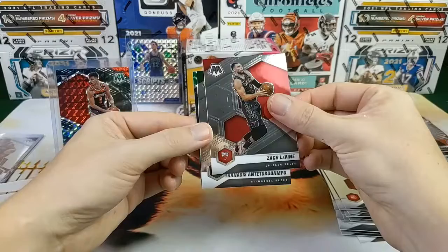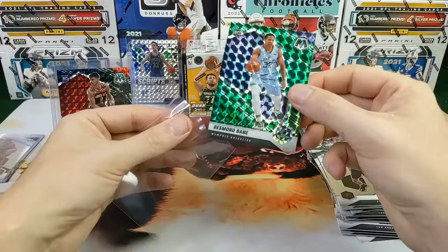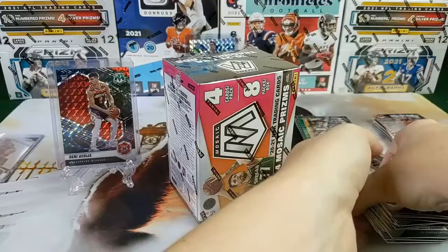Zach LaVine, Vanassus, Tim Duncan, and a green Desmond Bain true rookie for the Memphis Grizz. Right side — weak side. Hopefully left side and center can kill it for us. Let's move this other stack of base off to the side and hope there's a monster sitting in here. Card to beat is still that Denny, with that Christian Laettner in the background.